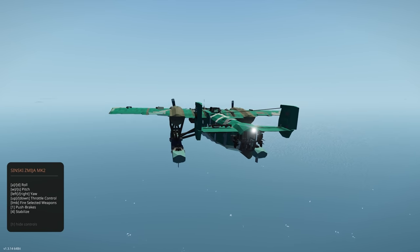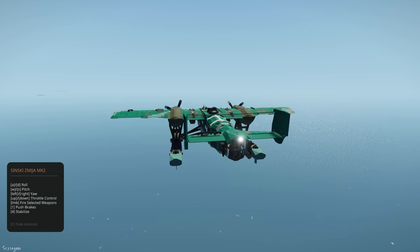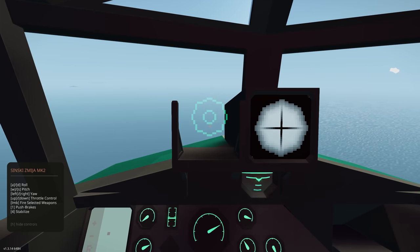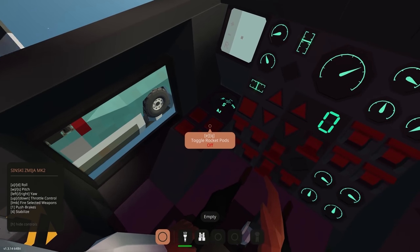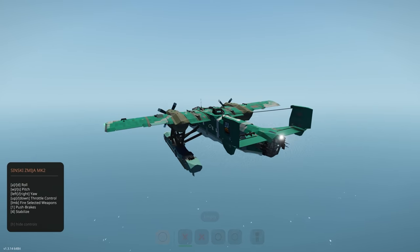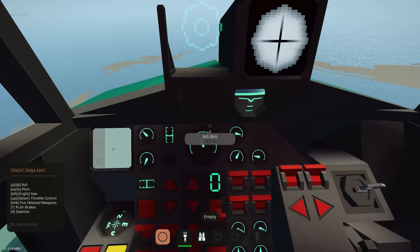We're up and flying. The stabilizer locks the altitude so I can't change it manually right now — I'll take it off. Selecting weapons: battle cannon first, aiming down — it's so interesting having a battle cannon on a plane like this. The creator also recommends slowing down throttle when using some of these weapons, so let's get throttle down a bit. Rocket pods work really well too.